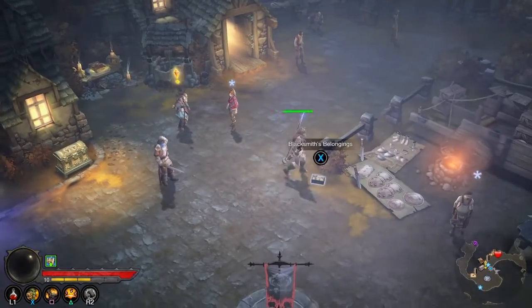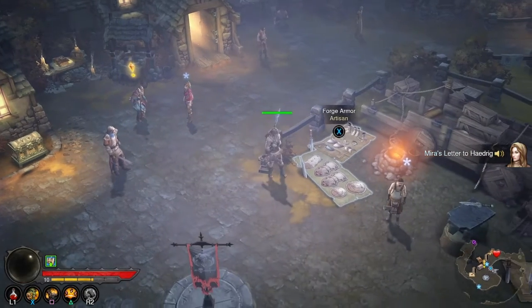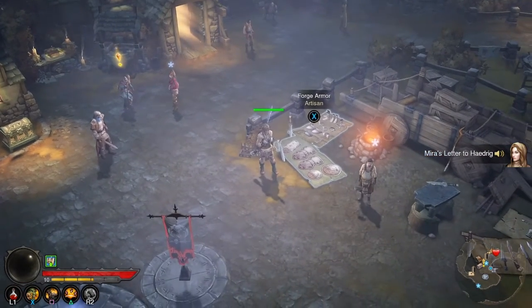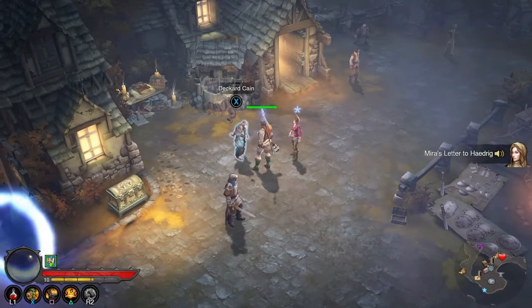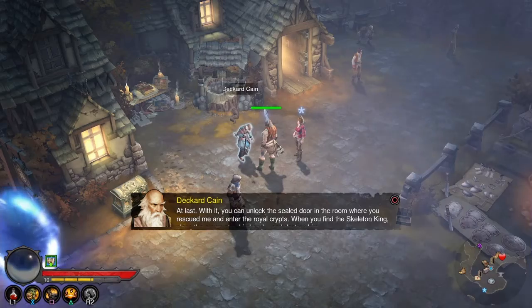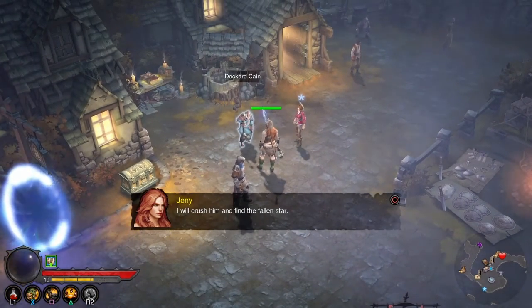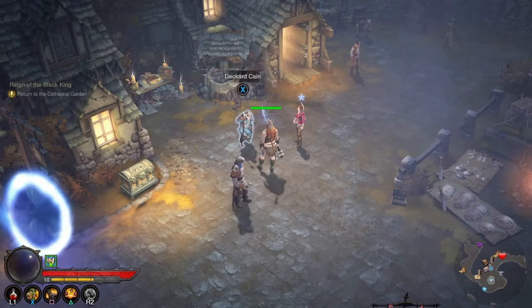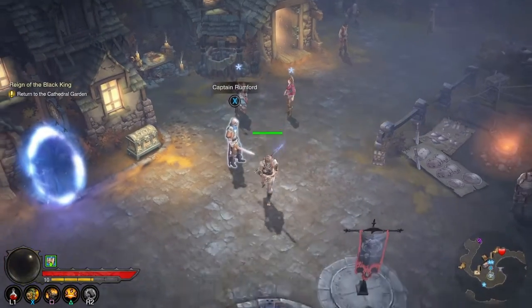But first we have to talk. Oh wait, there's a book — Mira's letter. It's just one of those things you collect. Deckard Cain: 'Leoric's crown has been reforged. At last. With it, you can unlock the sealed door in the room where you rescue me.' I'm going to crush the Skeleton King — the Reign of the Black King.